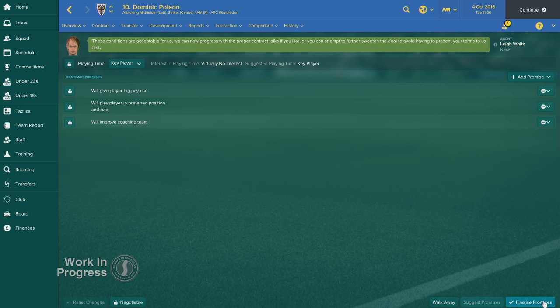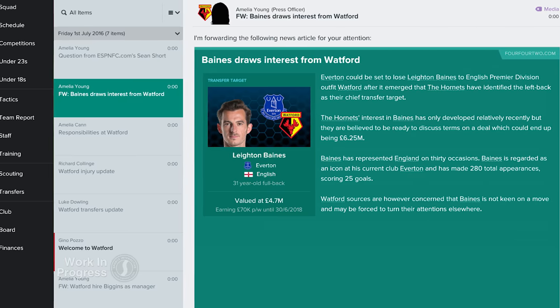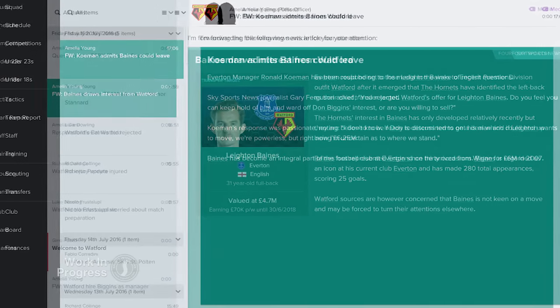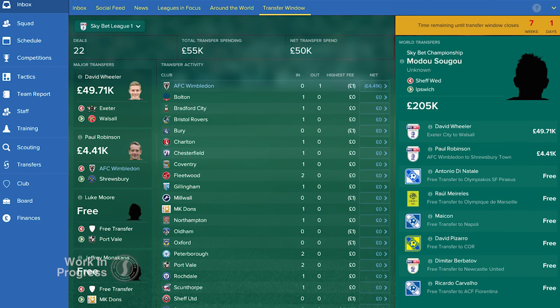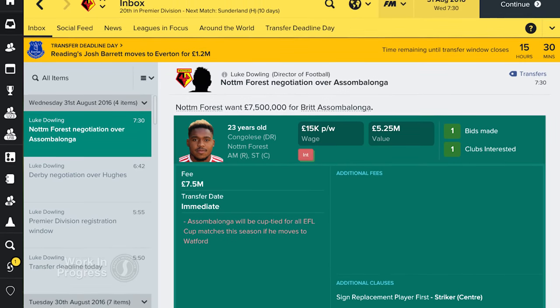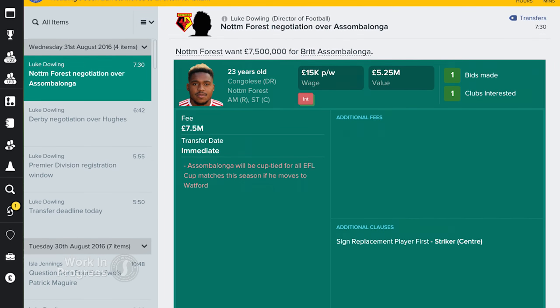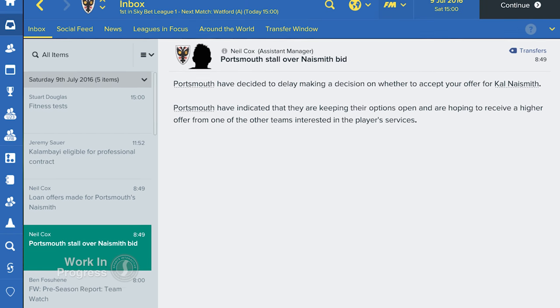Once these have been agreed, they'll be set as promises that you will be expected to keep. You'll see a greater focus on transfer activity, with transfer sagas that play out over a long period, sometimes even for the duration of the whole transfer window. While certain clubs will identify a single world-class player to be their sole transfer target — a Galactico as some call them — you can keep up to date with all the latest comings and goings on the new dedicated transfer window panel. Clubs are now more intelligent when identifying targets and may even ask for clauses to delay selling one of their players to you until they've signed a replacement, or they might hold off accepting if they think they can get a better deal from another club.